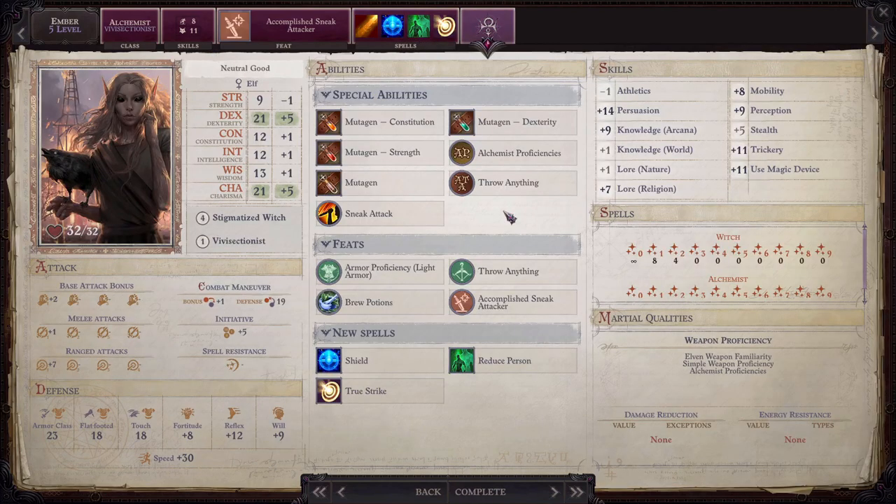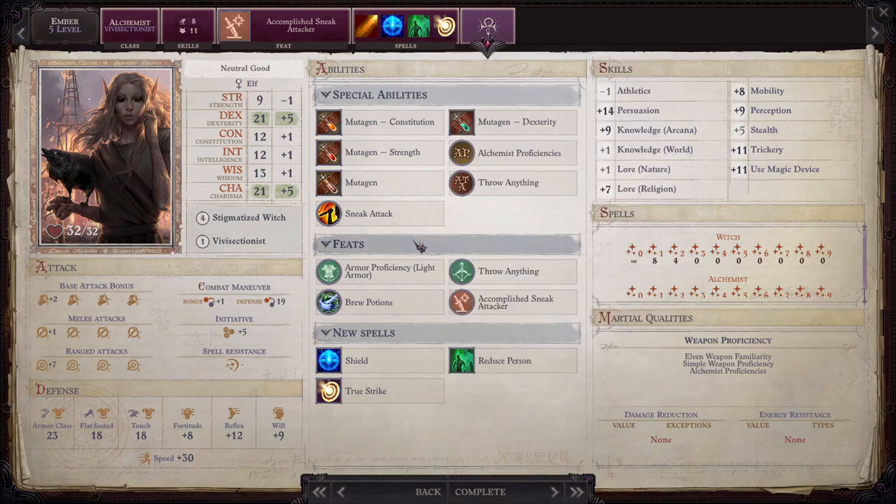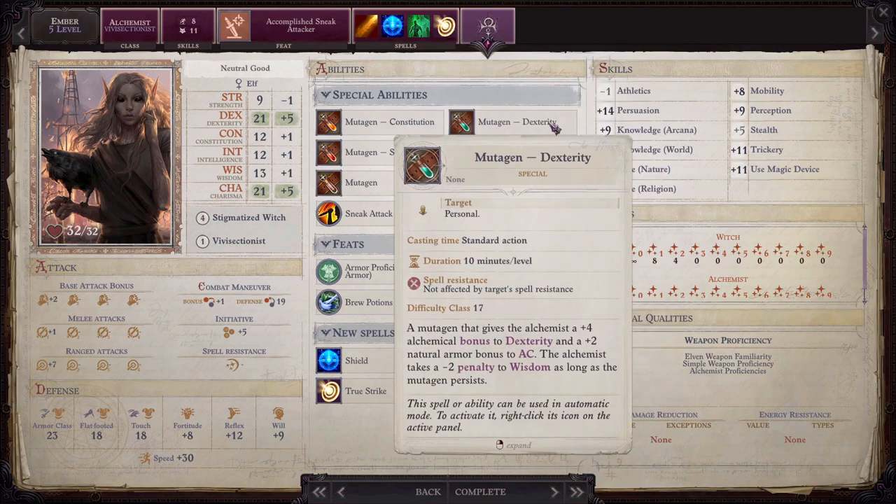Here on the final results page you'll see that we are getting the mutagen ability and sneak attack abilities. Sneak attack is essential to the build and allows Ember to deal additional precision damage to enemies that have lost their dexterity bonus to AC. The mutagen ability we will be using to give Ember a plus four alchemical bonus to dexterity and a plus two natural armor bonus to AC at the cost of a minus two penalty to wisdom.